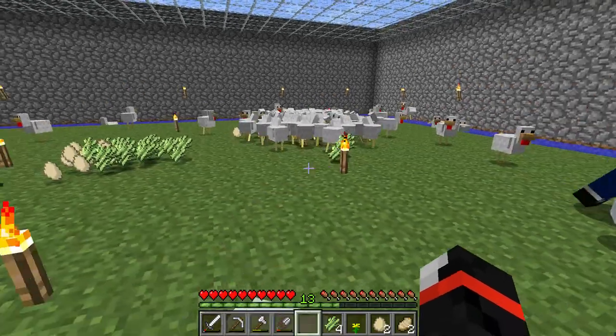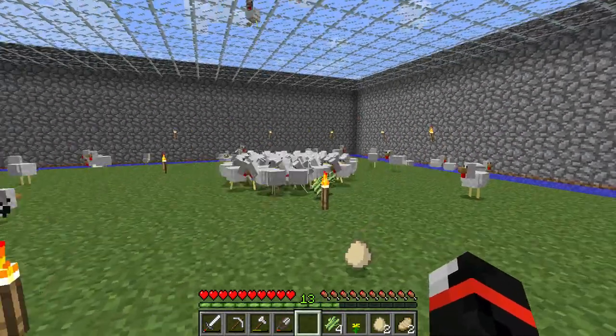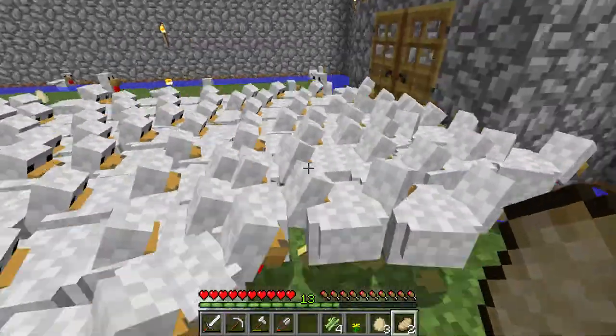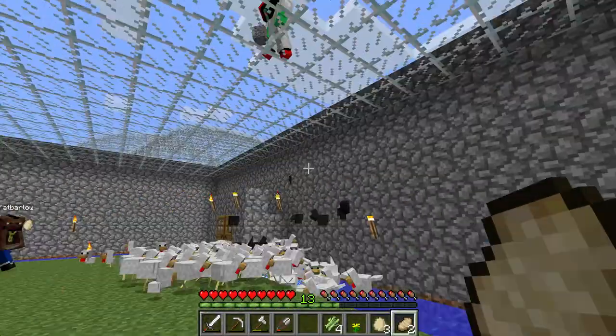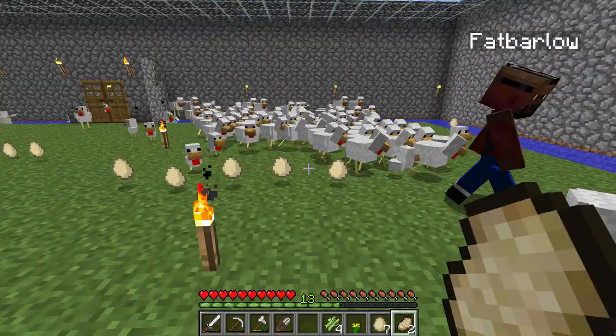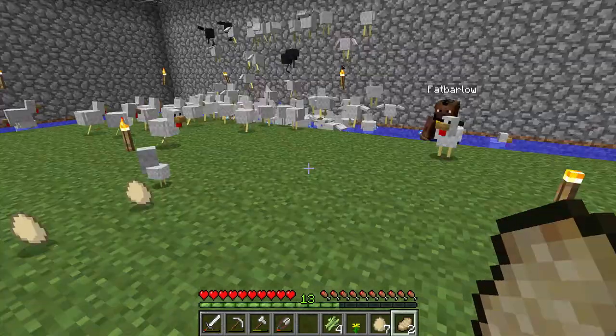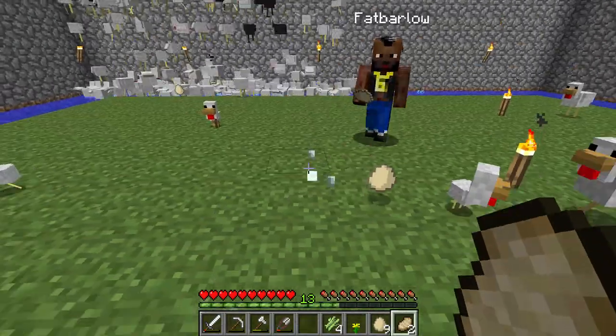You know throwing eggs is just making more chickens, don't you? Yeah, I know. By the way, this all came from just four chickens. When you throw the eggs there's like a one in eight chance that they'll spawn. You can make them breed normally — you throw them with right-click, like you throw snowballs.